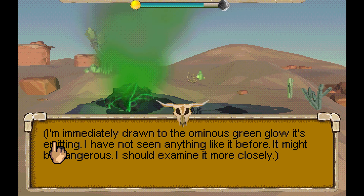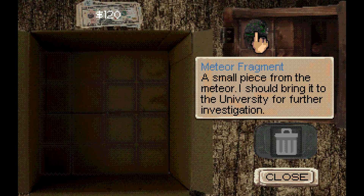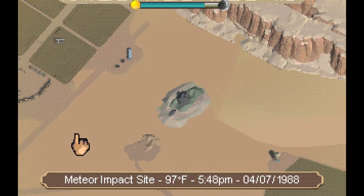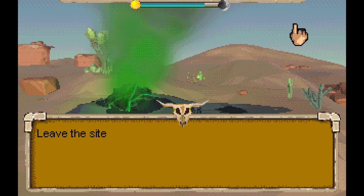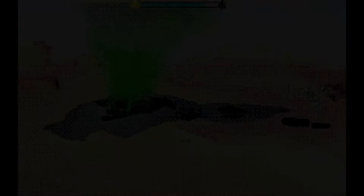"Used to be much larger. I'm immediately drawn to the ominous green glow it's emitting. I've not seen anything like it before — it might be dangerous. After some searching I found a small piece that splintered off." It's interesting that this game isn't pixel hunting for specific things to interact with — instead it shows all the things you can do. In some ways I like that, but I also like interacting with the environment, so I hope there's some of that.